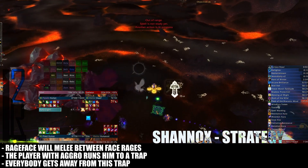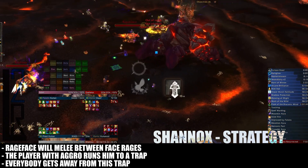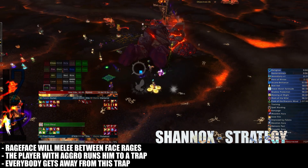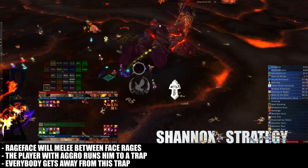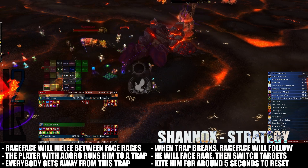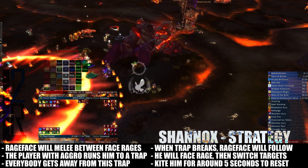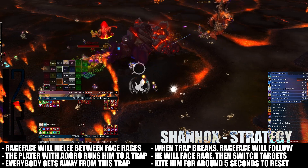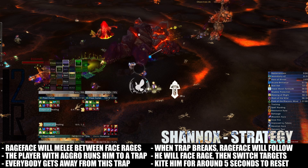Once Rage Face is trapped, the entire raid will need to move away from him to avoid being meleed when he gets out. Have the raid shift the whole fight about 40 yards away from Rage Face's trap location. When he gets out, he will run a short bit, then pounce on a player to face rage. Break this as usual, and at this point the Feeding Frenzy buff will have a very minimal duration remaining on it if it is not already dropped.